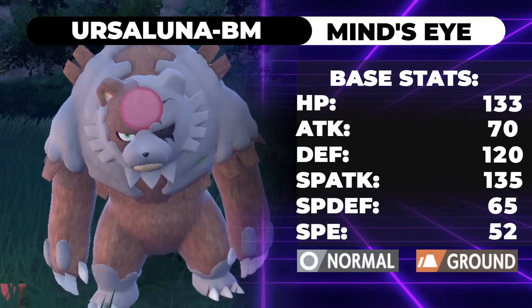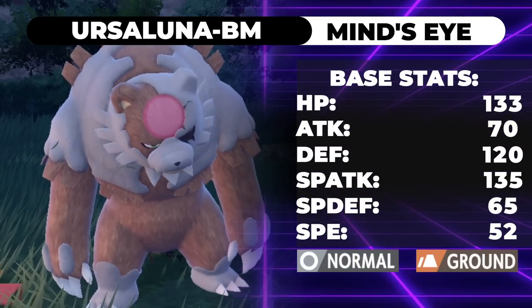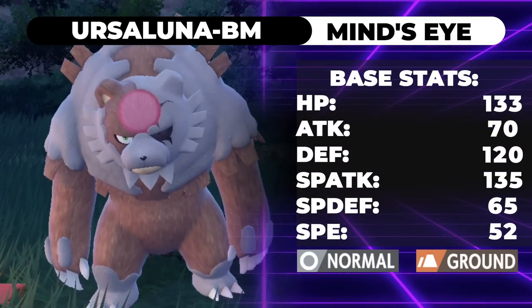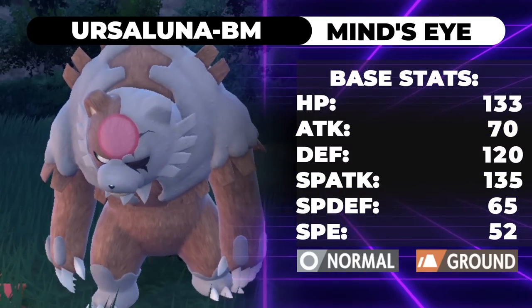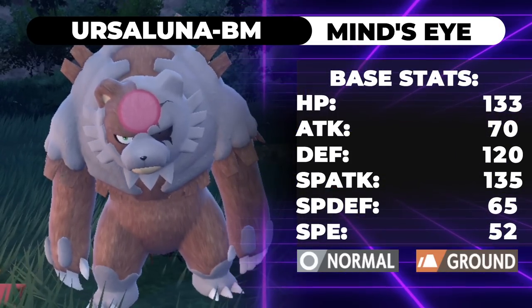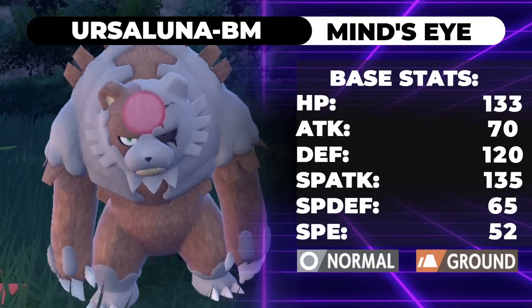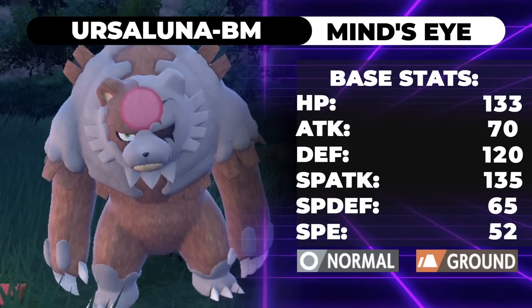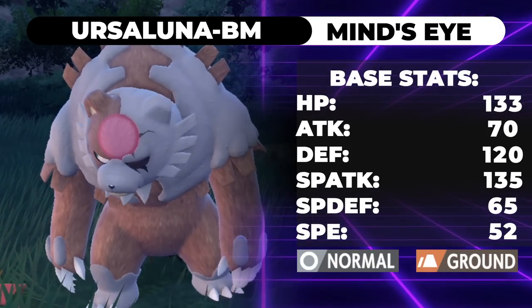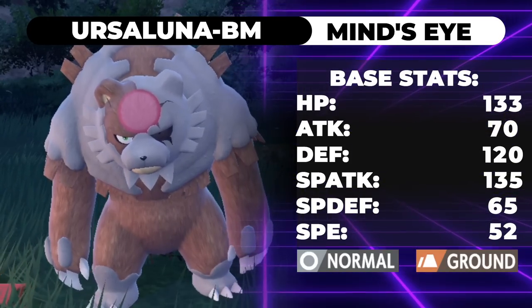Ursaluna Blood Moon is a Normal and Ground type — the leak said it was Ghost, but it is Normal and Ground. Funny enough, despite being built like a truck, this thing is a special attacker. Its physical Attack stat is only 70, which is just comical — hilarious how low that Attack stat is despite those giant claws.